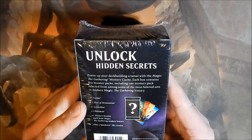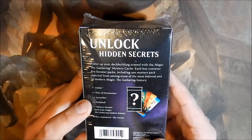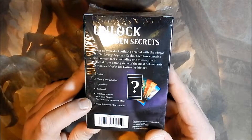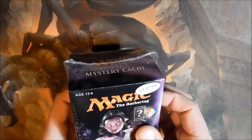Let's see — it's got one Ixalan, one Hour of Devastation, one Amonkhet, one Kaladesh, one mystery pack from modern history, and a Spindown life counter. Let's open it and see what we got.